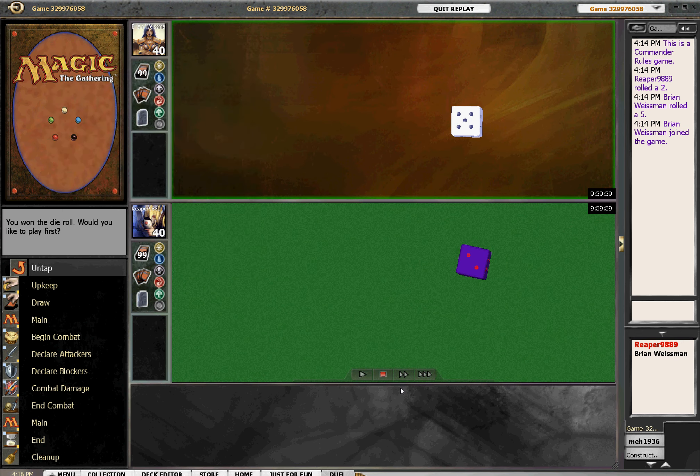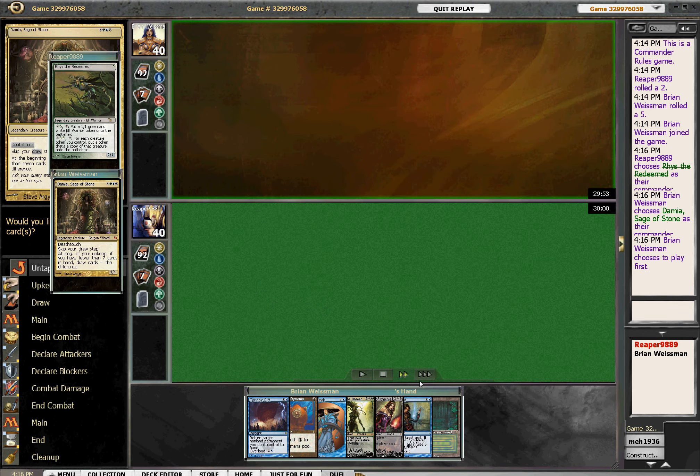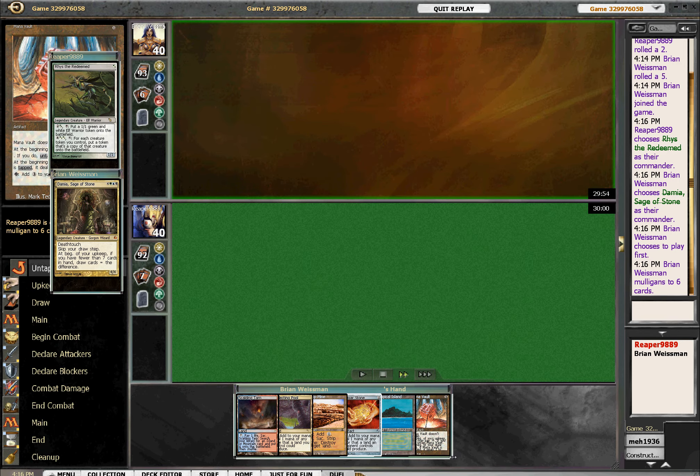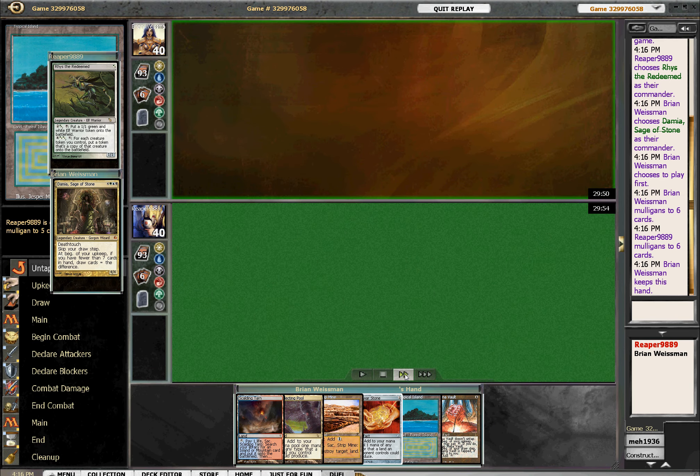Alright, just like that, another Damia game. This is me versus Rhys the Redeemed. Me with an unplayable hand, mulligan into lots of mana — in fact, 100% mana. But one of the advantages of a card advantage commander is the fact that mana floods equal fast, powerful card drawing commanders, just like with Nin and just like with this guy.